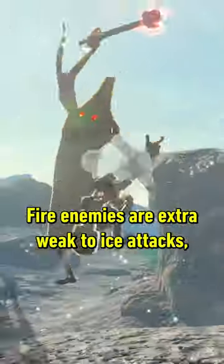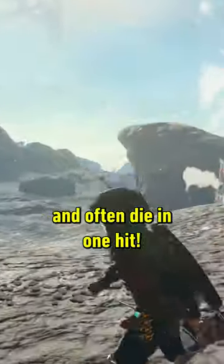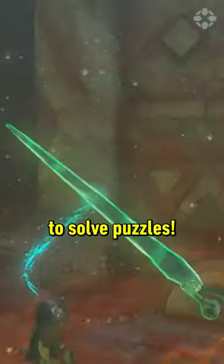Fire enemies are extra weak to ice attacks and often die in one hit. You can also use icicles as levers to solve puzzles.